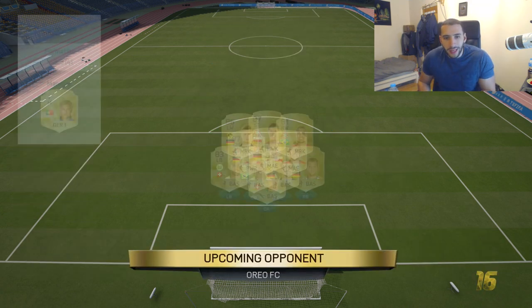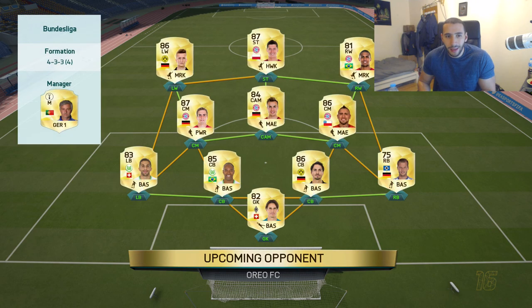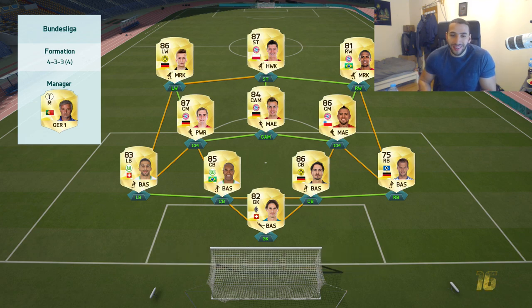Here we go. Our opponent has a Bundesliga team — this is going to be interesting. Let's see how we play with Kakko. 90 pace. I want to see if he actually is going to feel like he has 90 pace, or if it'll be like his normal cards where you won't feel that much of a pace upgrade.